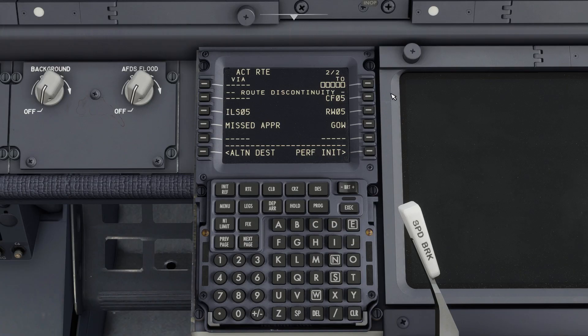If you see a route discontinuity, press the soft key next to the first waypoint, click the soft key in the top right, and press Exec. The plane will now fly direct to our first waypoint.